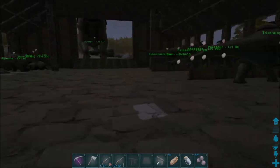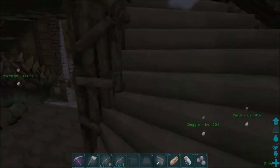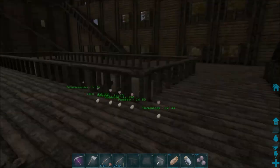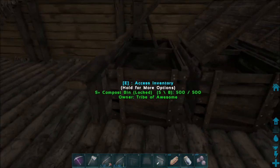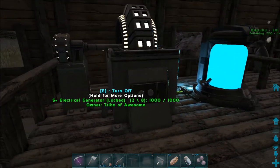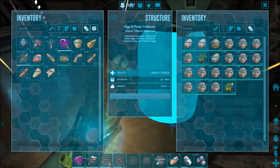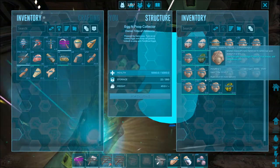Everything else is pretty much just the same. I hate these stairs — I wanted to put ramps, but the nice thing is you can't fall off the side with these. I got some compost bins put up here, though it looks like they haven't made anything yet probably because I just put them in. I got the electric generator put up here with gas in there running, which runs the egg and poop collector. So we have dillo, two dodos, overraptor, stego, parasaur, and then a bunch of poop.